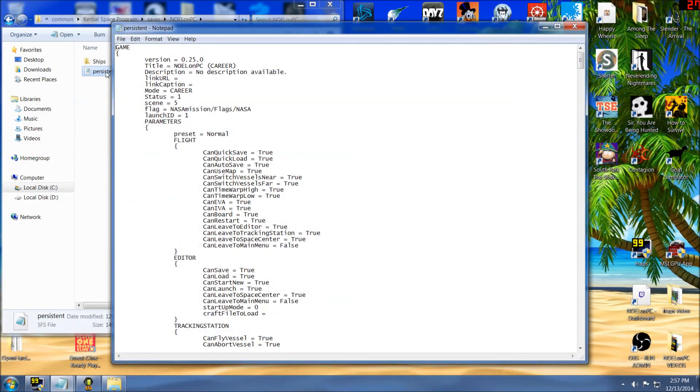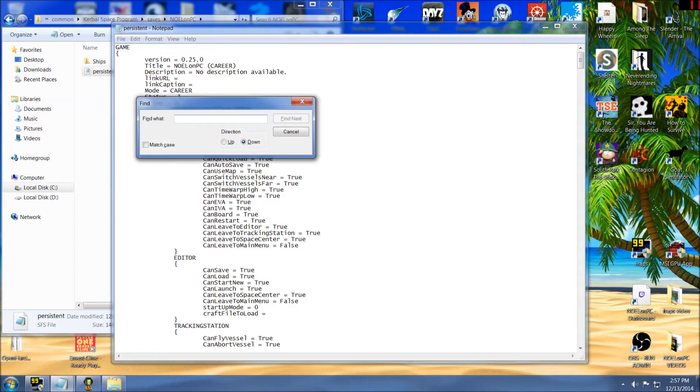If you haven't ever used Notepad before, it'll probably prompt you with 'I don't know what to open this with' — just tell it you want to use Notepad, WordPad, any simple text file. So let's do funds and science. Simply put, we're just looking for the keyword science. I'm going to go Ctrl+F and put in 'SCI' because that's probably enough.